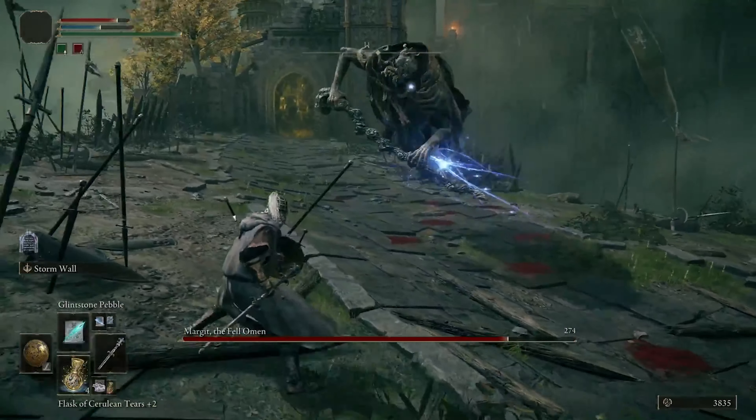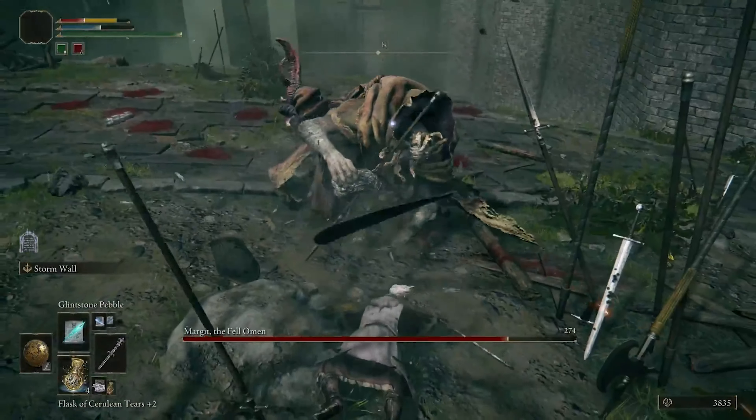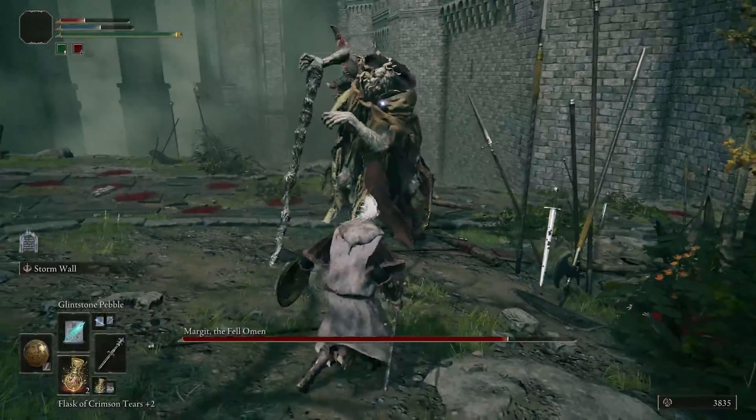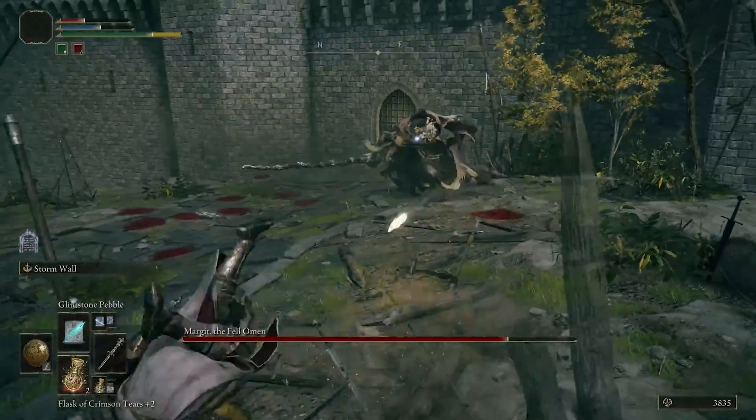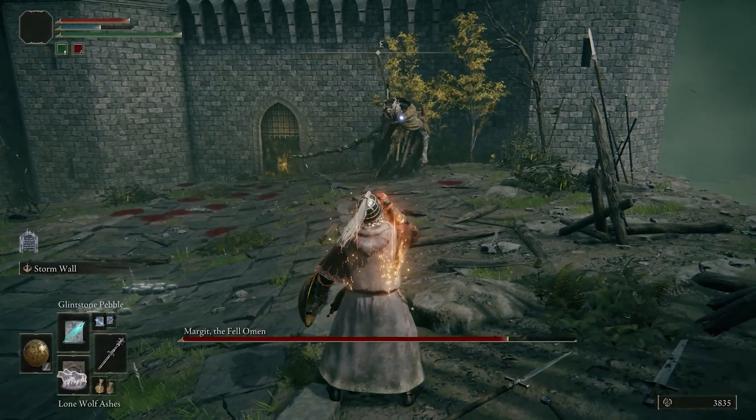Purchase Margit's Shackle from Patches to bind him to the ground, temporarily stunning him. This allows you to get a few free hits. This will not work once he reaches Phase 2.